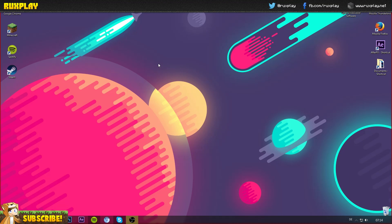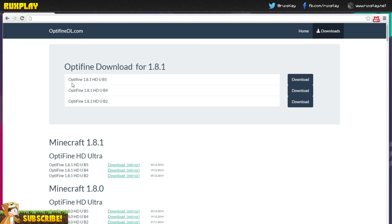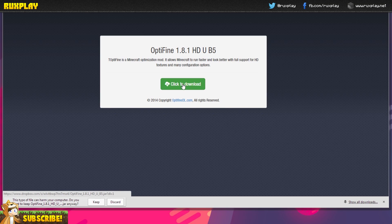The first thing you want to do is open up your internet and go to optifinedl.com. On this page you just want to press on download page and get the latest version from the top. Then you have to quickly wait and press on the download button, and if you get a warning message you just want to press keep.